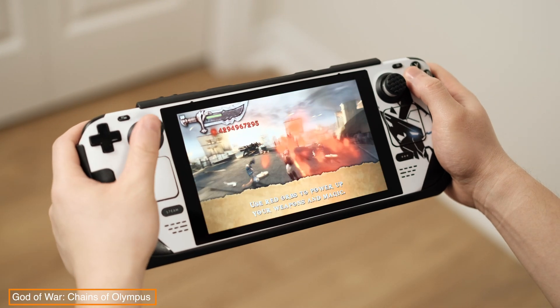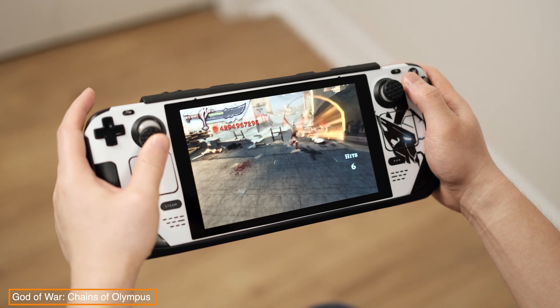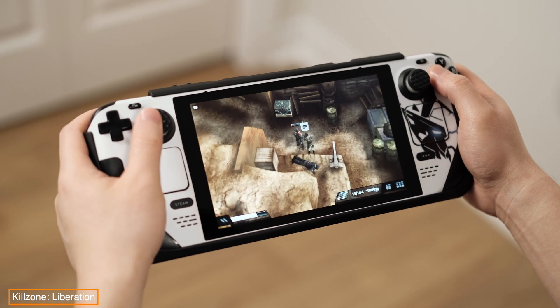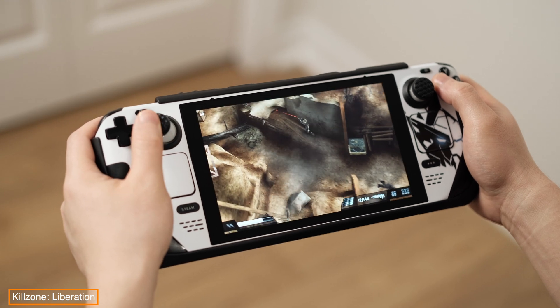PSP emulation is one of the best emulation experiences to run on a Steam Deck so far, and we can hit 60fps on almost every single game. All games are running at 3x native resolution, which looks absolutely amazing on the deck.